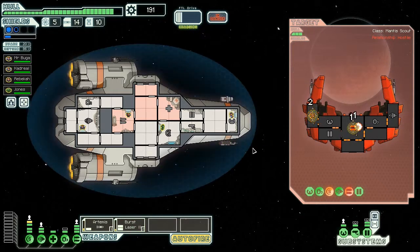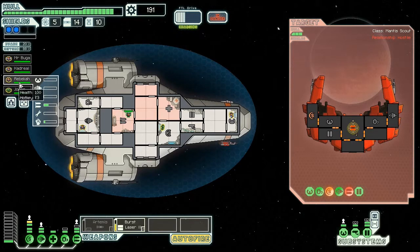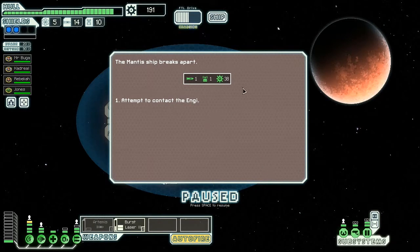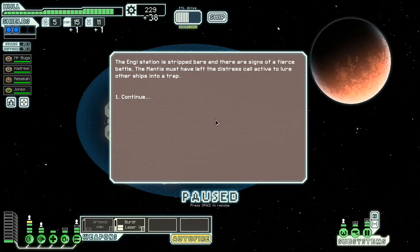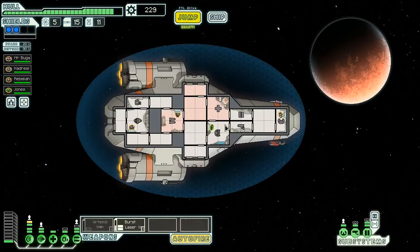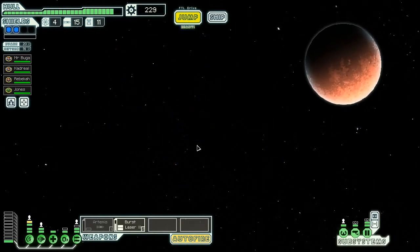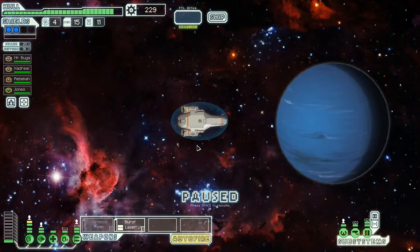They've got a couple on us. Our pilots and our weapons experts — Rebecca is doing very, very well on weapons. Just to prove a point. Well done, Rebecca, hats off to you. I should give you a promotion if I can. The mantis ship breaks apart. Money, missiles and everything. The Engie station is stripped bare, and there are signs of a fierce battle. The mantis must have left the distress call active to lure other ships into a trap. You bastards. Sneaky. I like it.